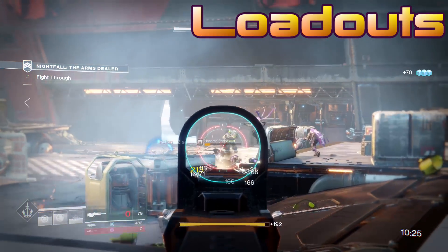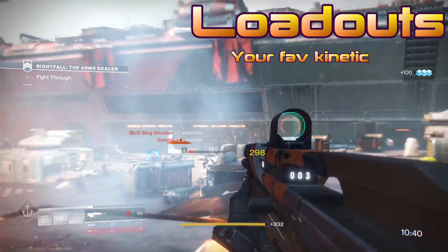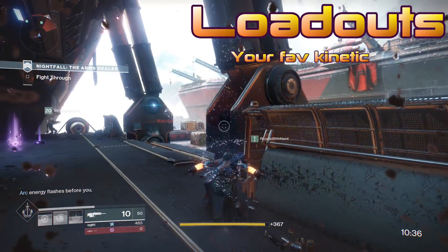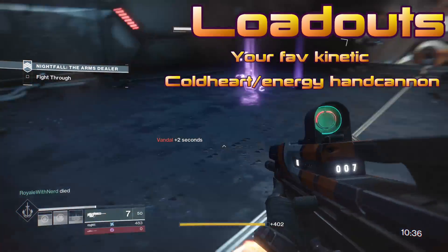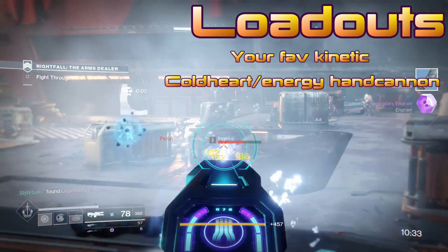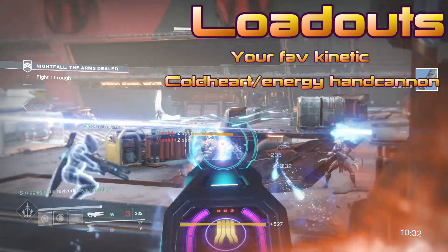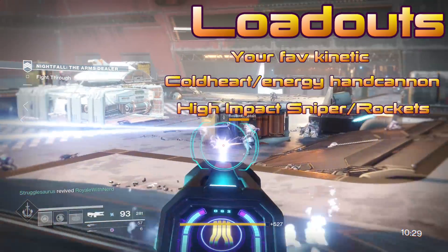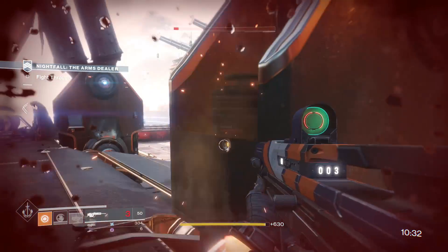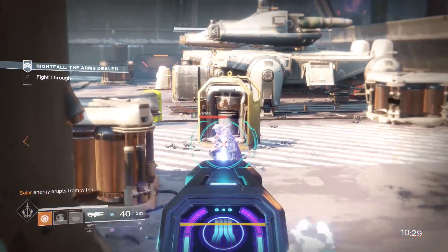Now let's talk loadout. A good kinetic scout rifle works really well here, but kinetic hand cannons, pulse rifles, and auto rifles all work pretty well — just make sure it has decent range, as there are a lot of long shots in this strike. For energy weapons, I recommend everyone bring Cold Heart and get it infused as high as possible. If you don't have Cold Heart, use Sunshot, Risk Runner, or any other good SMG — something that does lots of damage in a short amount of time. For power weapons, snipers and rocket launchers are the way to go. Make sure they track because you'll be firing at long distances. There are quite a few Cabal tanks in this strike, so a high-impact sniper rifle makes short work of them, but you do have to wait on your element to be featured.